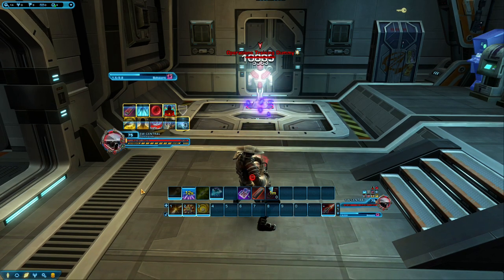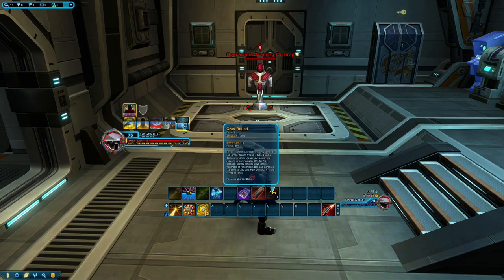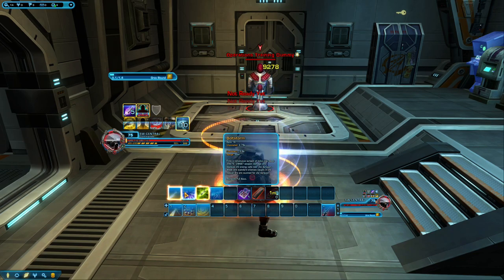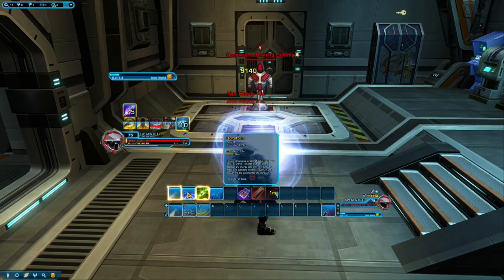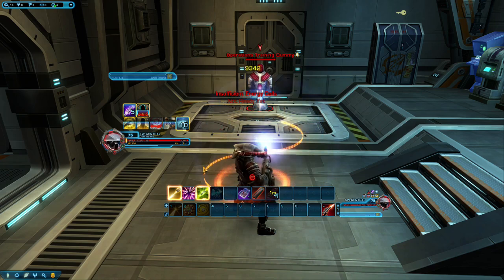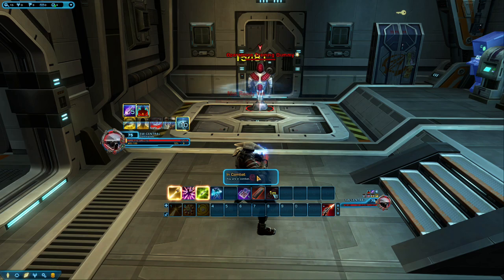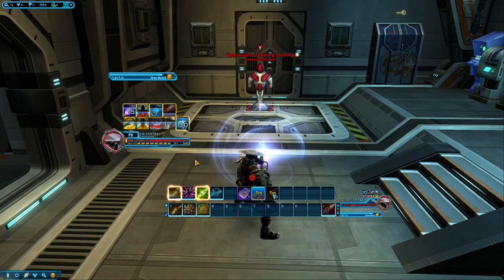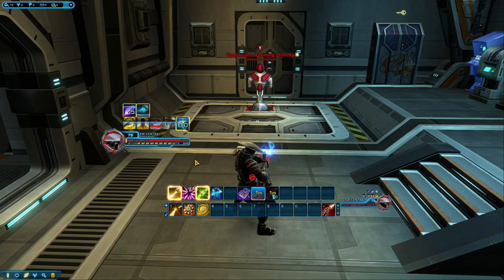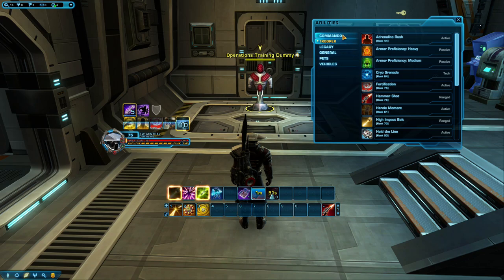Both of these abilities should be used in your rotation to help you manage your cells. Not using them in long fights will almost definitely end up with you running out of cells. Supercharged Gas is a buff that you will gain stacks of during combat. With a utility point, you can have your regen ability give you the buff. This buff increases your damage and healing done. When it gets to 10 stacks, it unlocks our Supercharged Gas ability, which consumes the buff and increases your armor penetration by 10%. Furthermore, Supercharged Gas grants you 1% alacrity every time you use Vortex Bolt, Bolt Storm or Gravround, which in turn increases your damage.